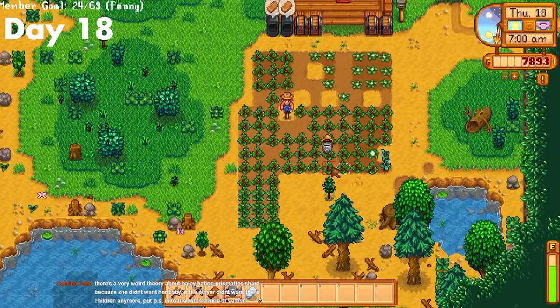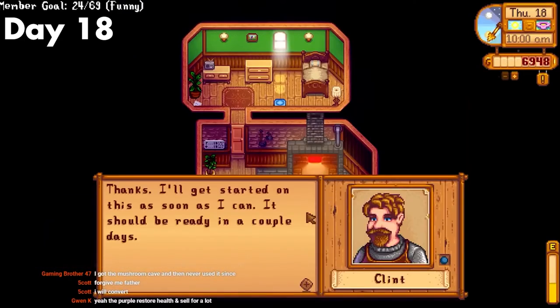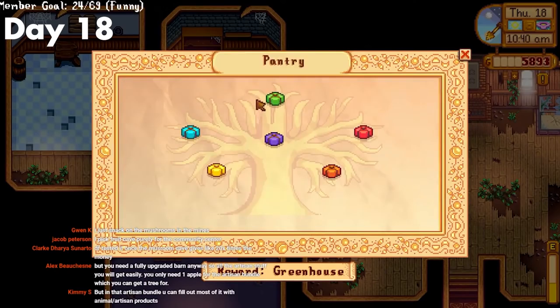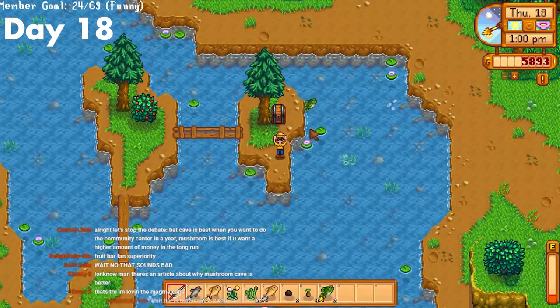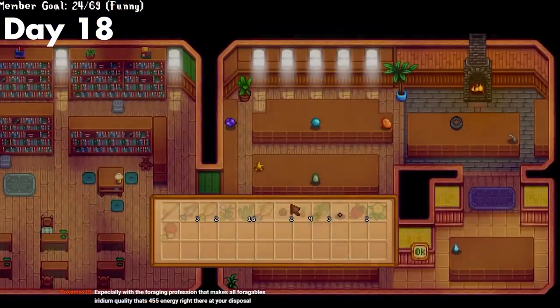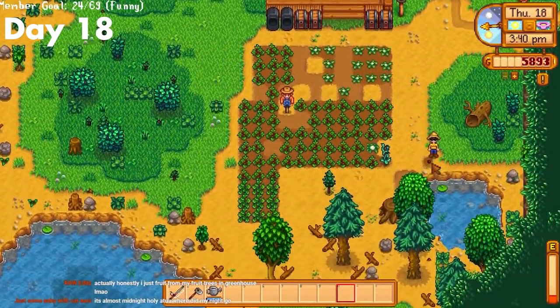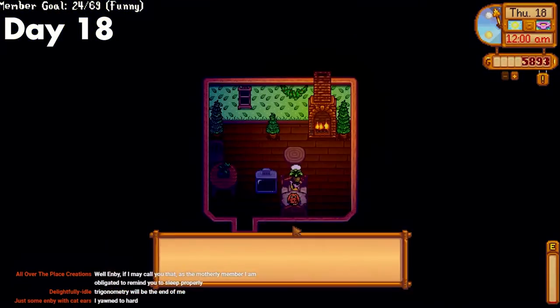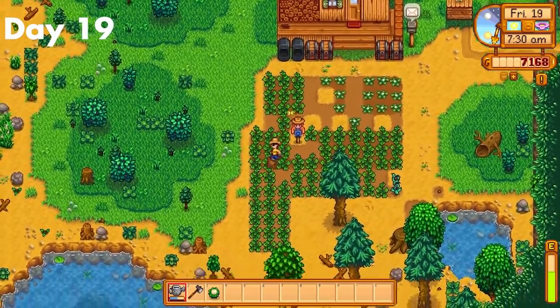Day 18. I watered my crops and then went and upgraded my pickaxe, since I couldn't handle all the ice levels without one. Then I donated some beans and went and fished. I actually got super lucky and managed to find an ancient seed in a treasure chest. I wasted no time in donating it and planting the seed — this would come in handy for my greenhouse later. Then I chopped down some trees and used the remainder of my energy hunting for forageables.